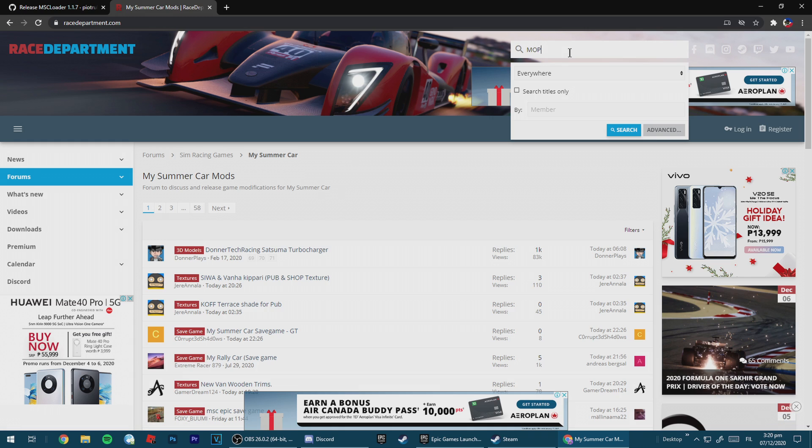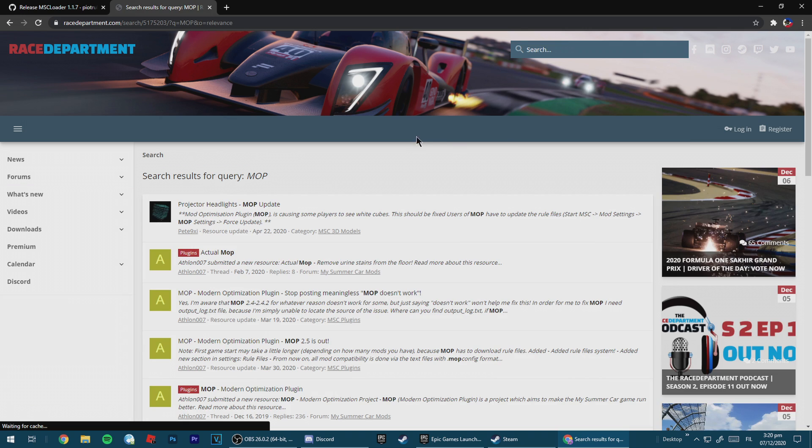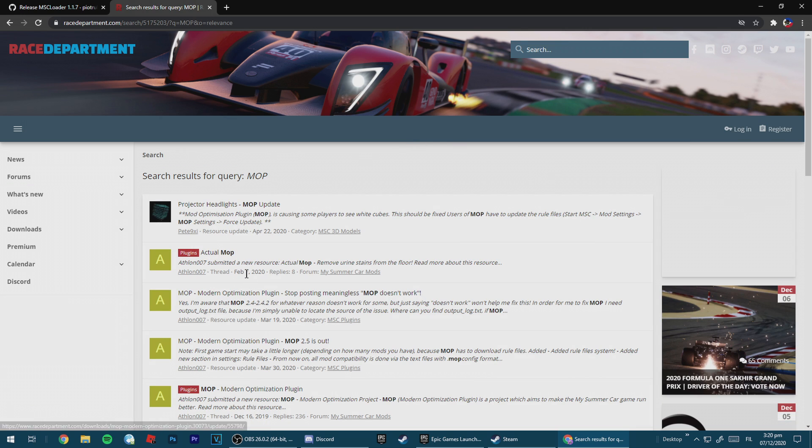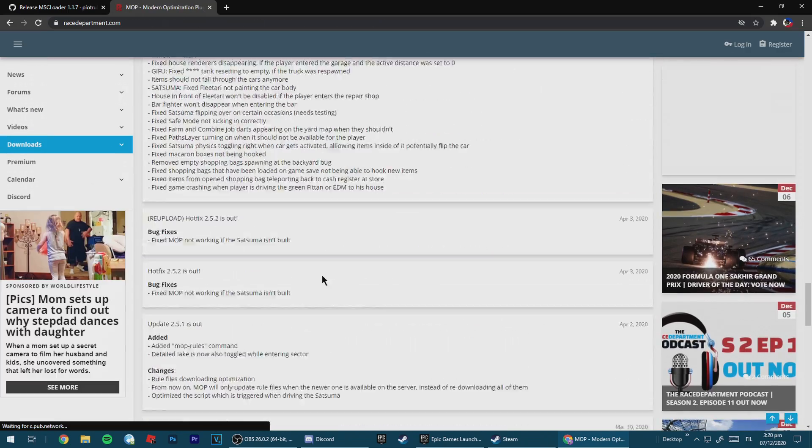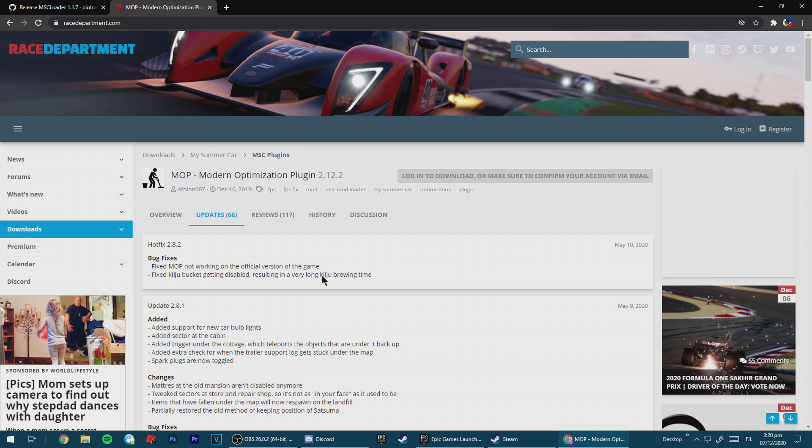Type MOP here — that's MOP. There you go: Modern Optimization Plugin. I'll leave this link in the description down below.